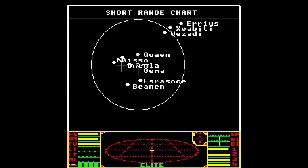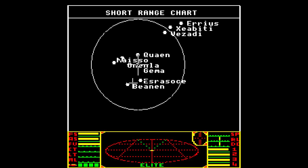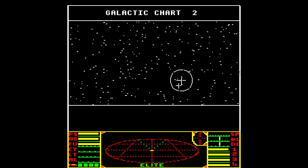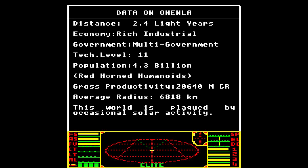Let's take a look at some of the other ones. 'Esrasosay is a boring world' — and populated by small, harmless, slimy frogs. Just chaining those adjectives together. 'This world is mostly fabled for the Beninian lethal brandy, but scourged by deadly tree ants.' Onella — 'this world is plagued by occasional solar activity.' This is a rich industrial system, let's go there. This is a space trading game. They purposely stayed away from three lives and high scores, which they kept on getting told they needed to have.